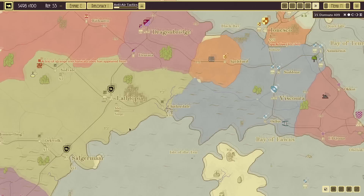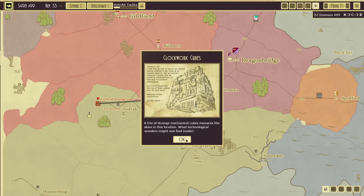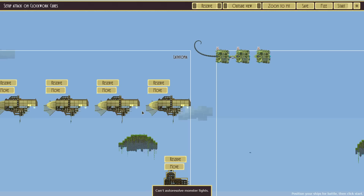Good — I'm currently building one of our new siege craft. A trio of strange mechanical cubes menaces the skies in this location. Steampunk borg, good to know.